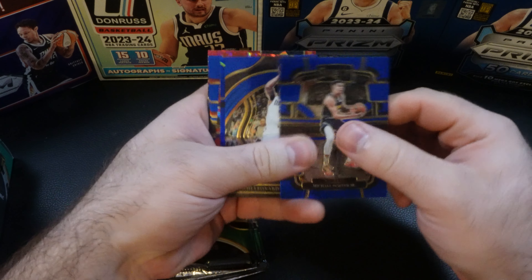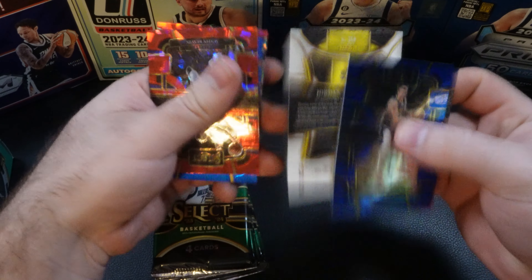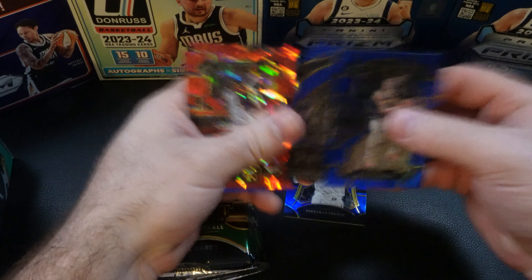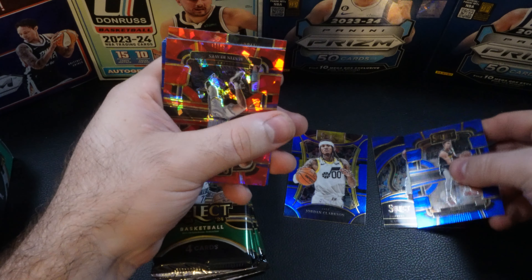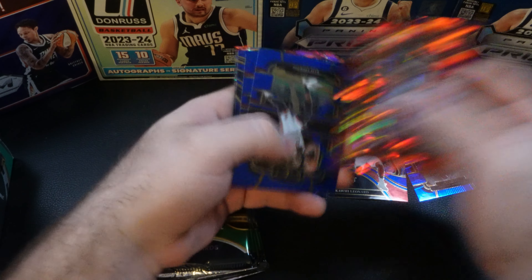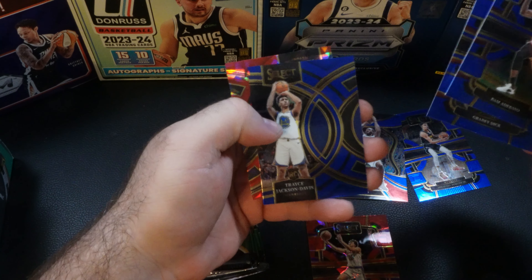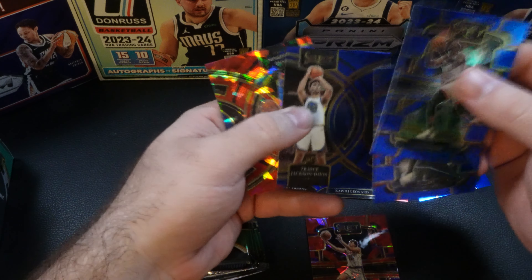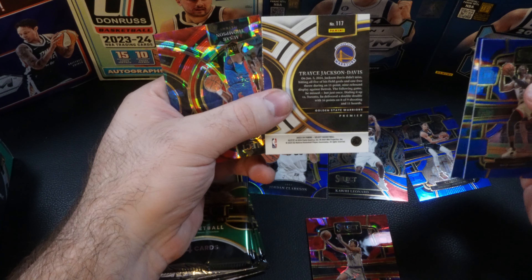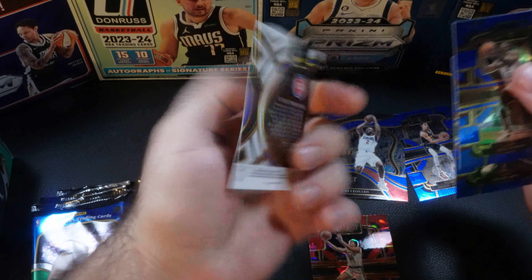Let's get into the first two packs of the mega box, starting with Michael Porter Jr., Kawhi Leonard, Jordan Clarkson — that will be a mezzanine. We have a red cracked ice, it's going to be a concourse Austin Reeves. We also have a red cracked ice, a concourse, along with Bam Adebayo, Grady on the rookie, and we have a Tracy Jackson-Davis — that'll be a premier.